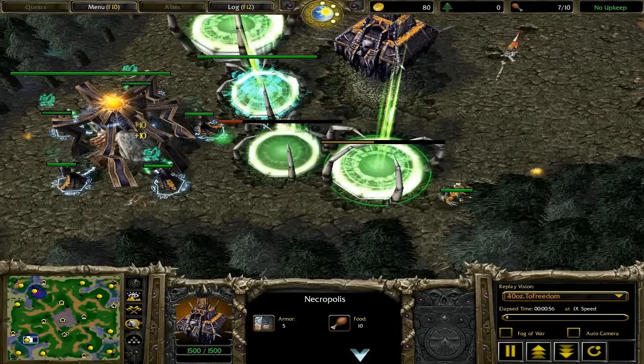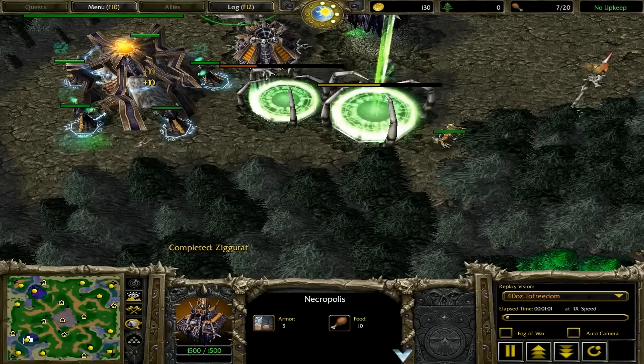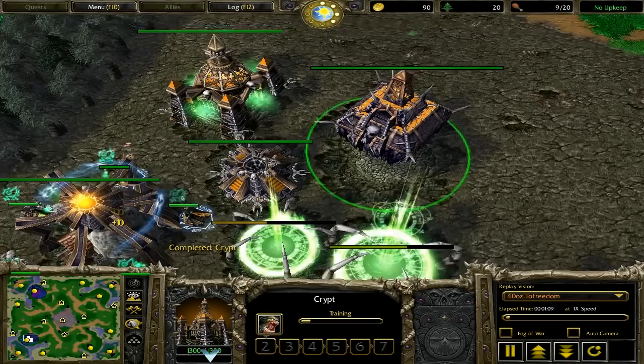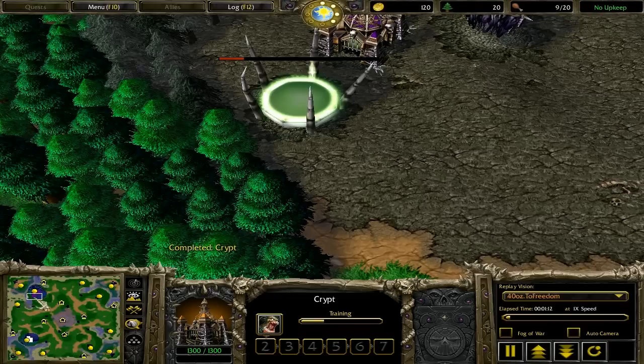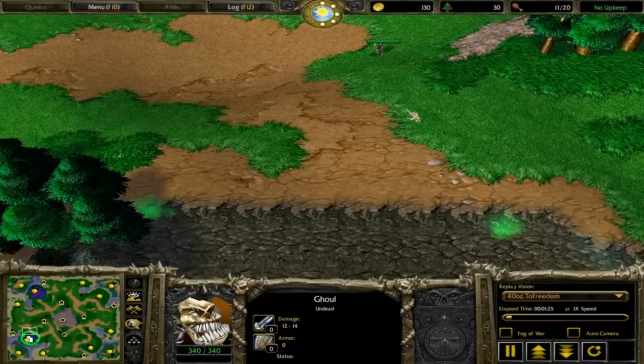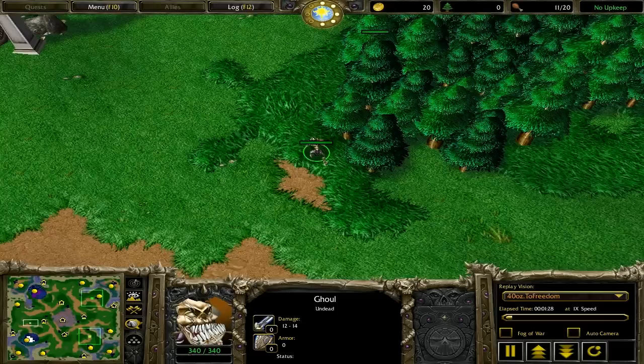What I do at the beginning of the game is get my second Ziggurat right away, then accumulate 30 wood with my ghoul, and then go off to scout. In this game I'm going to show you how to use fiends against mass gargoyles — really the do's and the don'ts. I'm going to try and go over his perspective as well: what he should have done and what mistakes he made, because it's important to understand both sides of the spectrum.